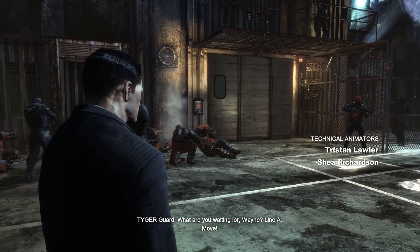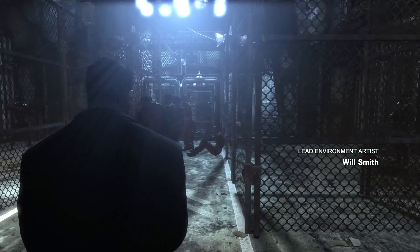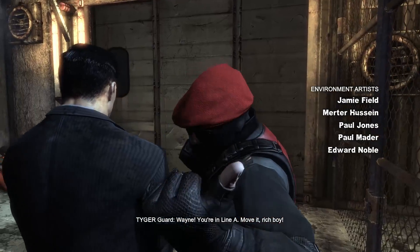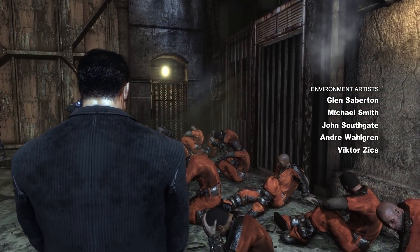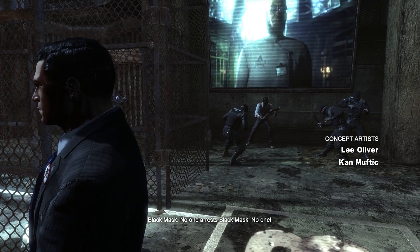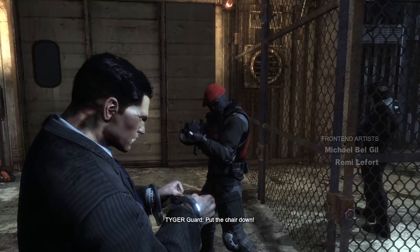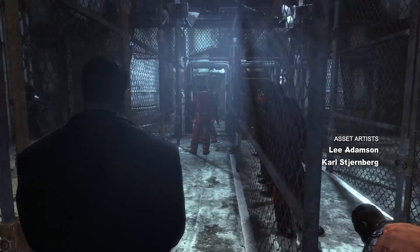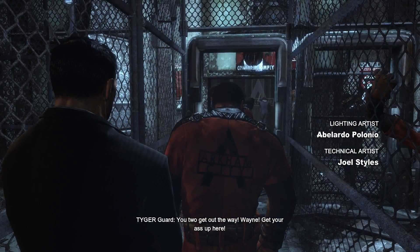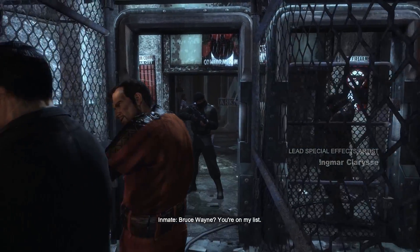Okay, what are you waiting for Wayne? Line A — move! I want to be in line B. What if I go in line B? I can't go in line B. What if I go over here instead? Hi friends! Okay, he can't do much. They have guns. Why is the top of a chair— ah! You are mean! I hate penguins. Put a price on your head. Bruce Wayne, you're on my list.